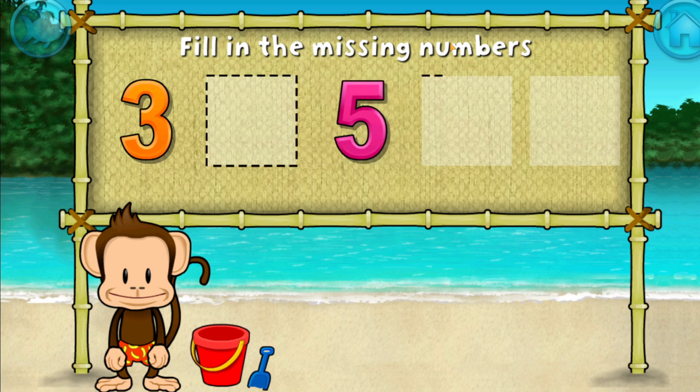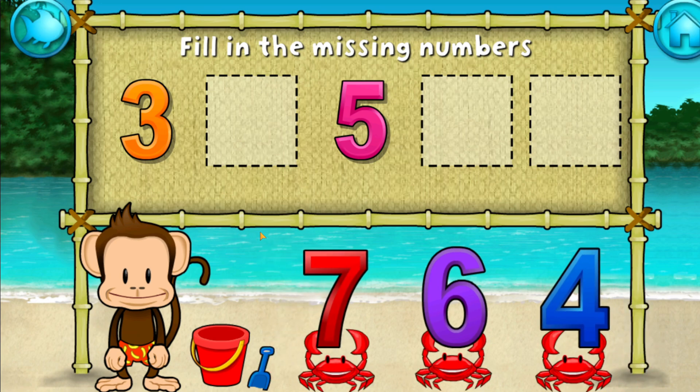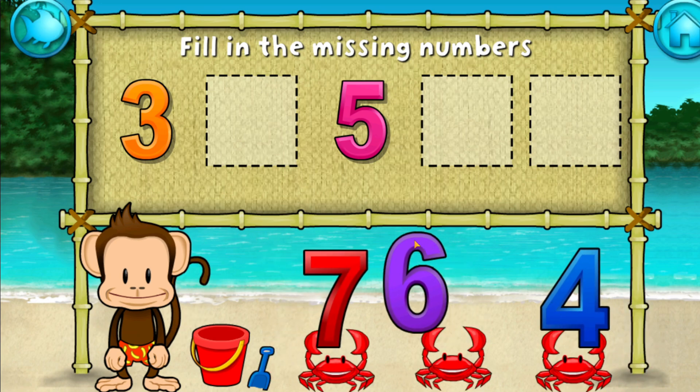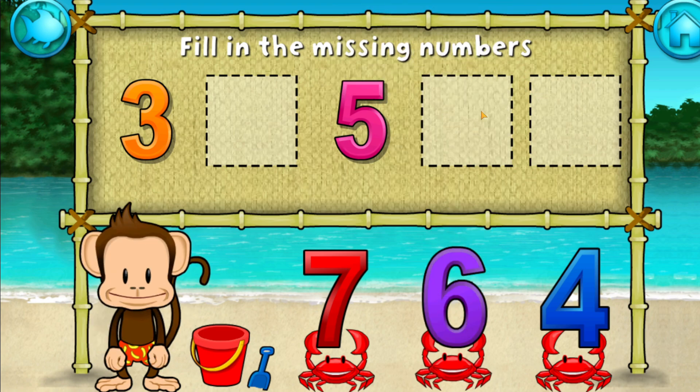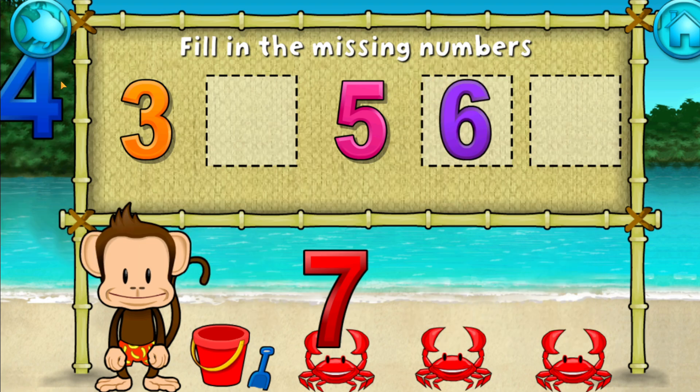Three, five — these numbers are in order. Fill in the missing numbers. Four, six. Yes, four.